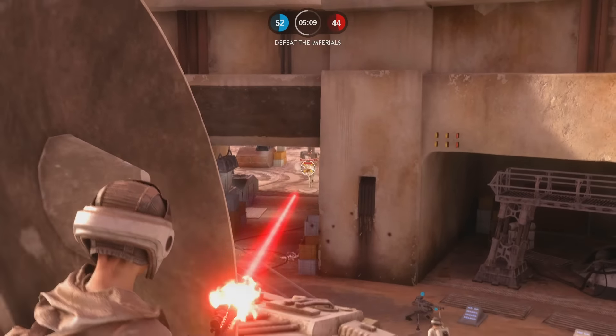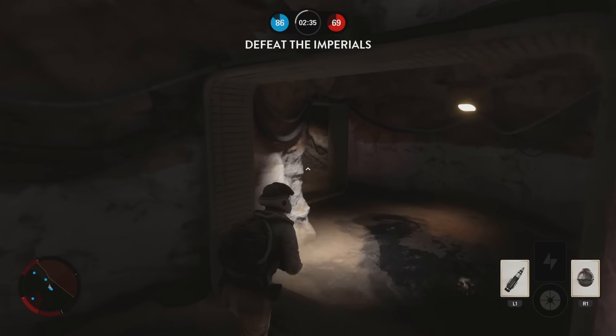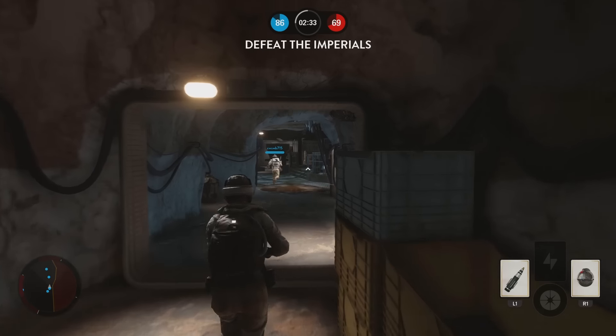For the history lovers, this gun is based on the German MG-15 machine gun that was used during World War 2. Basically, the RT-97C is an improved version of the DLT-19 and it is fitted with optics that allow use at long range. In general, this gun is easier to use and it feels more natural.